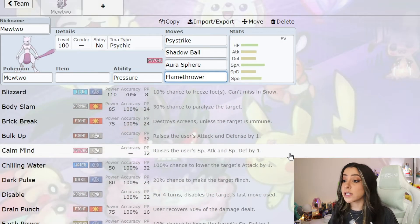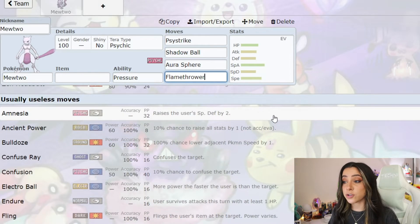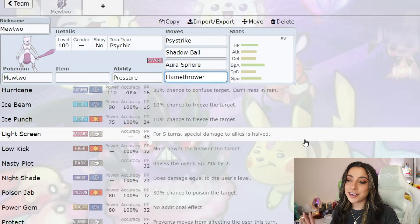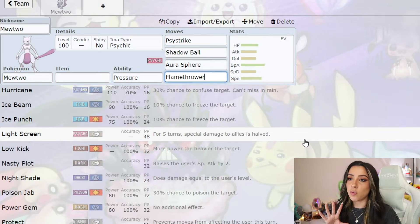Mewtwo also gets access to setup moves like Calm Mind to raise its Special Attack and Special Defense, and also Recover, Amnesia to boost its Special Defense by two stages, and even Light Screen and Reflect to make sure you're not able to hit it as hard, whether you bring Special Attackers or Physical Attackers. So there's definitely going to be a lot of possibilities when it comes to Mewtwo's moveset.